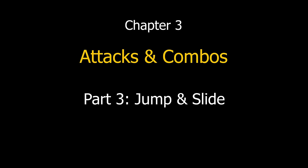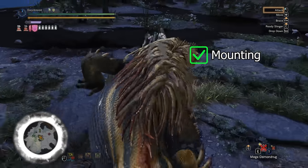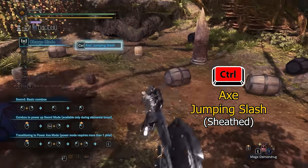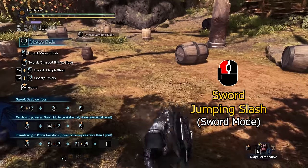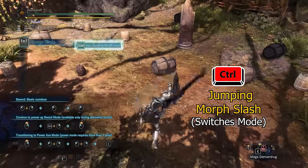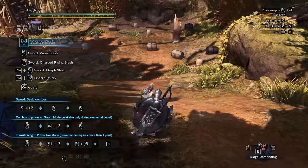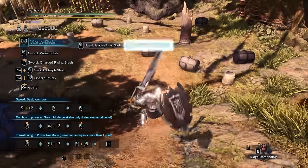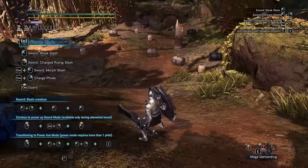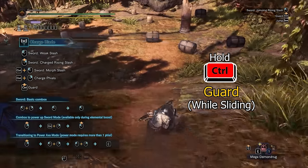Next, let's look at your jumping and sliding attacks. Whenever you are mid-air, you can either use the sword jumping slash or axe jumping slash; both would hit once and build up mounting. If your weapon is sheathed, left mouse will give you the sword jumping slash, while the guard button gives you the axe jumping slash. If your weapon is already drawn, left mouse will use the sword if you are in sword mode, and the axe if you are in axe mode. The guard button will perform a jumping morph slash that attacks by switching to the opposite mode. When you are sliding with your weapon sheathed, left mouse will perform a jumping rising slash that hits once and brings you up into the air in sword mode. If your weapon is drawn, using double mouse on a slope will change your forward slash into a sliding slash that hits twice. Using the guard button whenever you are sliding allows you to block in case of emergencies.